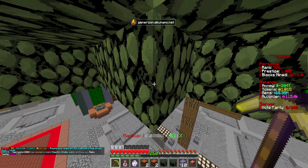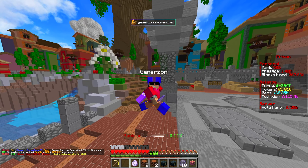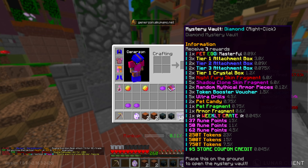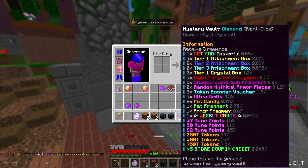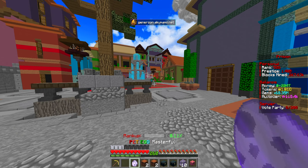We're going to be opening that today, and of course we're going to give some away to you guys as well. One of the notable things about this bundle this week is that you actually get the masterful pet egg, as well as tier three crystal boxes, detachment boxes, and diamond mystery vaults. Getting all this stuff for $25 when one crate is $20 anyway is pretty cool, so I'm excited to see what we get out of it.